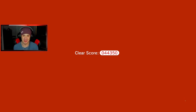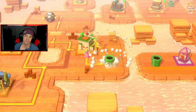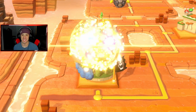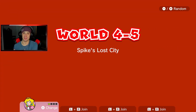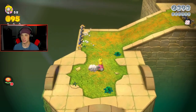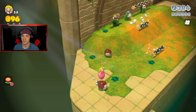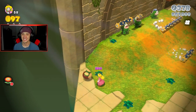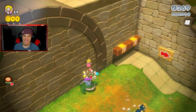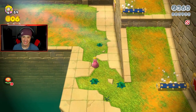One more level left — 4-5 Spike's Lost Forest. I love me some Spike. I definitely want a Spike plush. Galumpas are sick — they're like Goombas' cooler cousin. It's like when you hang out with a friend and then you meet their cousin and he's way cooler than the original friend. We all know people like that.